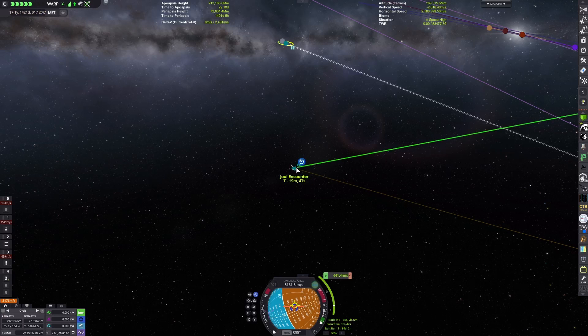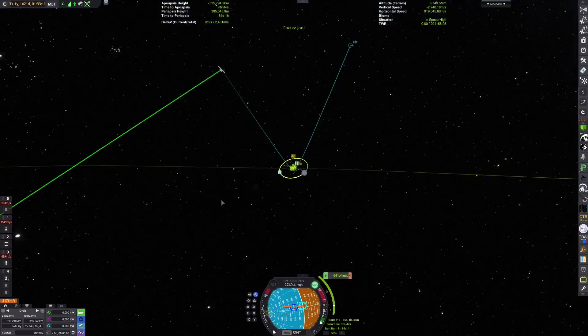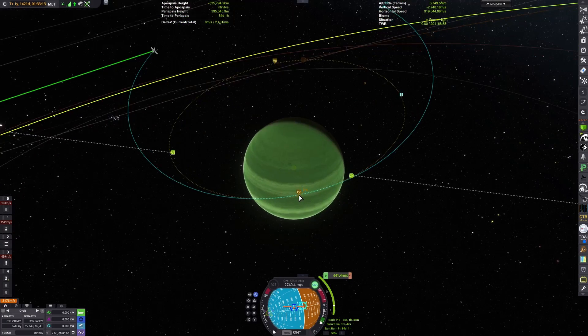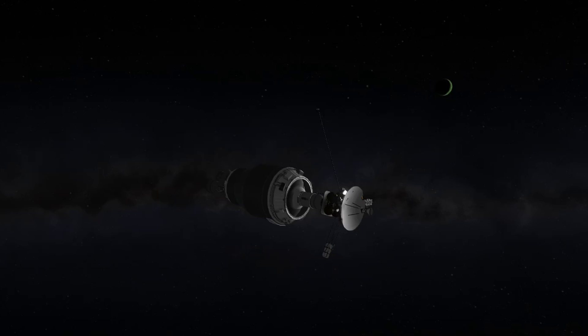This is one year and over 1,400 days into the mission. Again, this is a different solar system, so the length of the year is very different. Sona is about as far away as Mars would be at this scale, relative to the sun — just a very long orbital period for Sona, which means the year is far longer than it should be. Yeah, this is a multi-year long mission, and now we approach Joule.